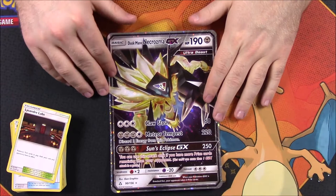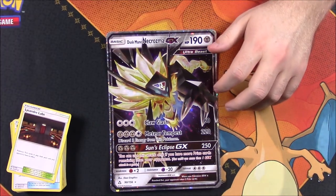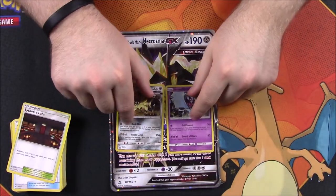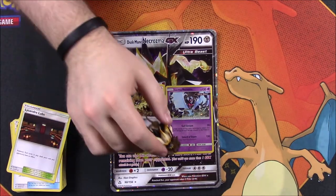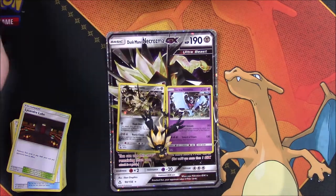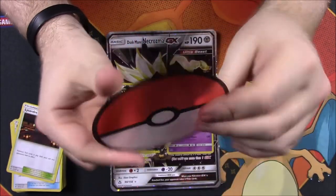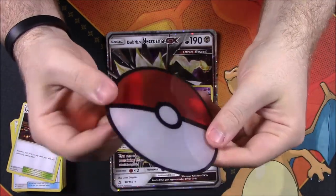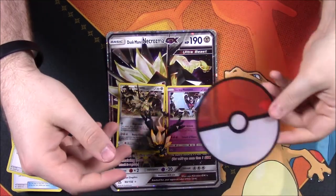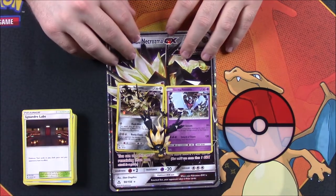Unfortunately we didn't get anything good. Our best card is the oversized GX card, but it's oversized so we can't use it. We've got the promo Duskmane Necrozma and Dawn Wings Necrozma cards — which we'll get again in the next pack — the Duskmane figure, the pin, and all the booster cards. I forgot to mention: the boxes are now throwing in a plastic Pokeball too. I don't know what you'd use it for, but it's a cool little addition.